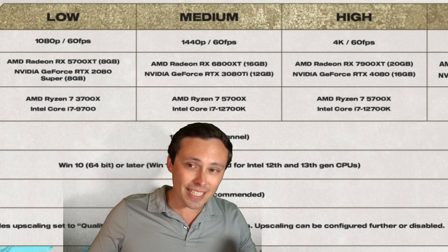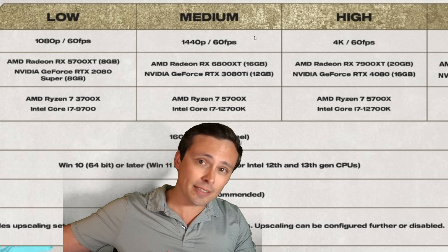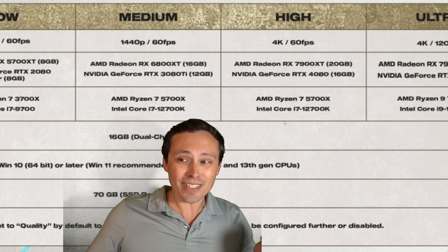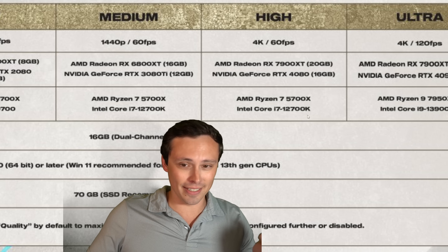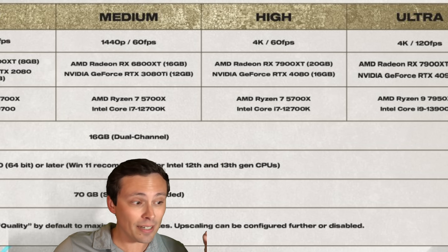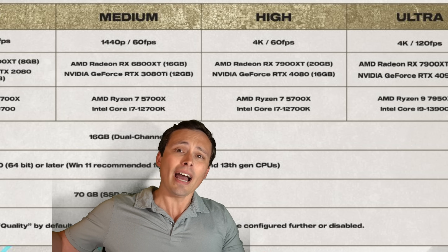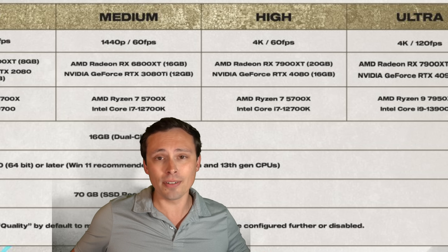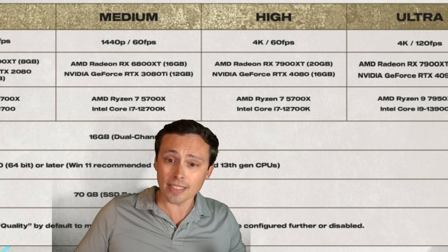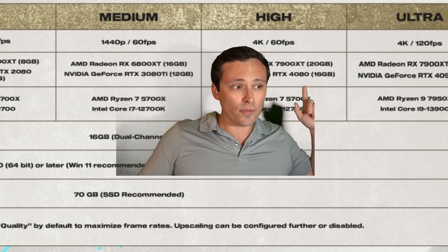Seeing what we've seen in recent games like Remnant and even Fortnite when running at maximum settings using features like Lumen and Nanite, things look like they're going to get pretty demanding. At high settings, 4K resolution 60fps, again with quality upscaling enabled — so 4K DLSS or FSR2 quality is actually rendering internally at 1440p and then upscaling — they're asking for a 7900 XT and RTX 4080, which is quite a bit to ask for.